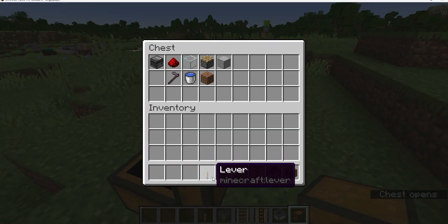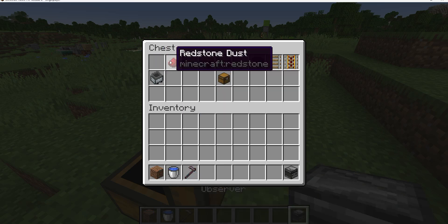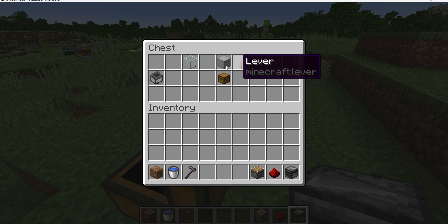Next, you're going to need your water, dirt, hoe, observer, redstone dust, piston, blocks, and that's it.